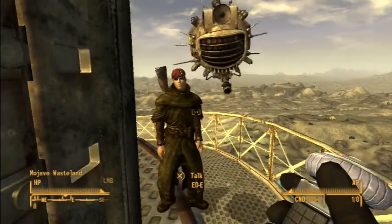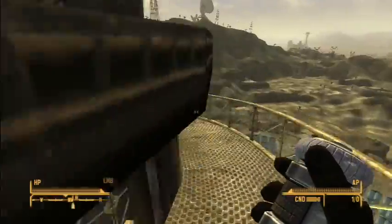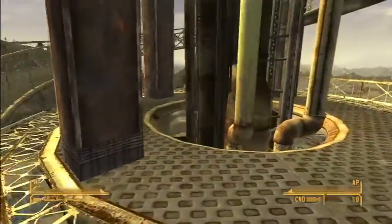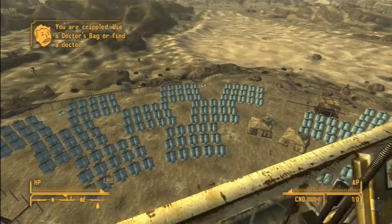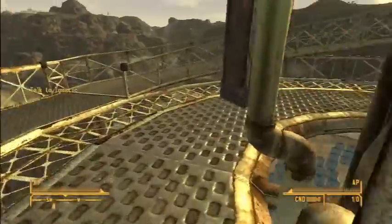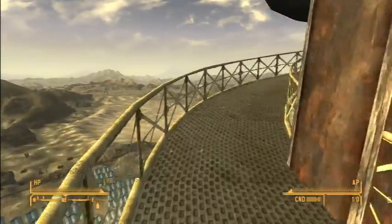Okay, we are outside the tower on the observation deck and we need to activate the reflector mirrors. Over here — yes, this looks right. Activating the reflector control panel — perfect. I'm not sure exactly what that does visually. Now we need to talk to Ignacio. That's intense — maybe I should put some sunglasses on.